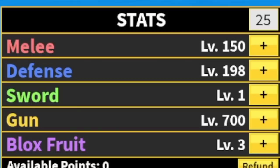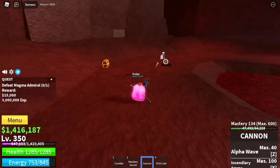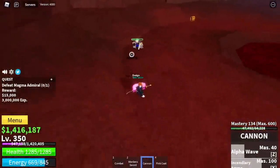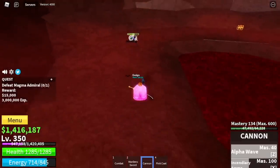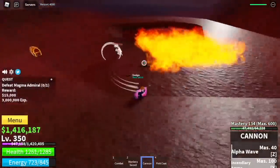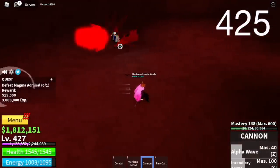Stat check: 150 melee, 198 defense, 700 gun. Our next area is the Magma Village. We're gonna go straight with the Magma Admirals. Same strategy — use your skills, dash to the side, wait for him to use his skill. You don't need to wait for the cooldown of your skills because our main damage inflictor here is our left click. Goal level here is level 425.